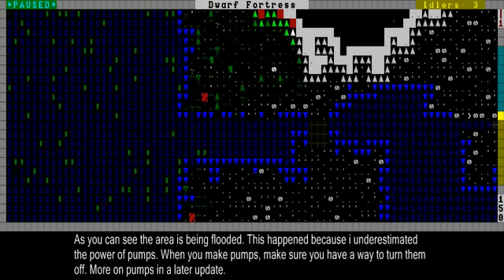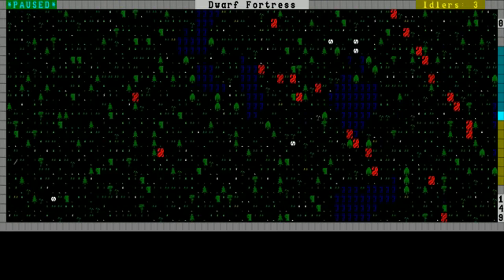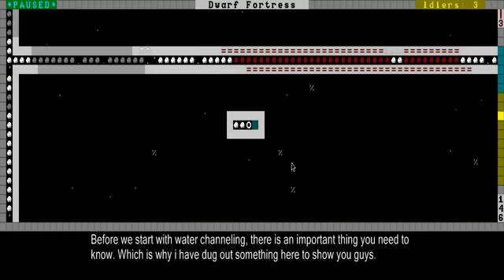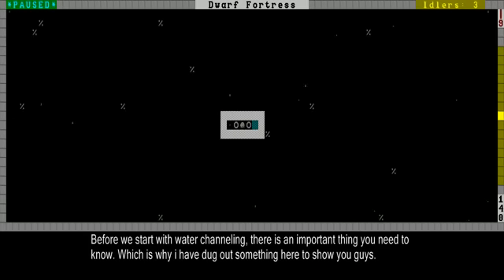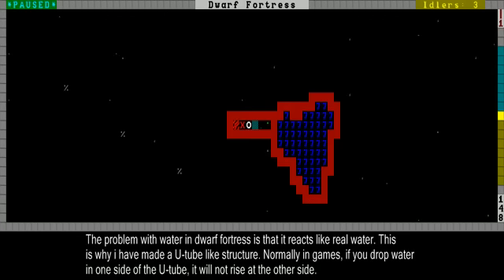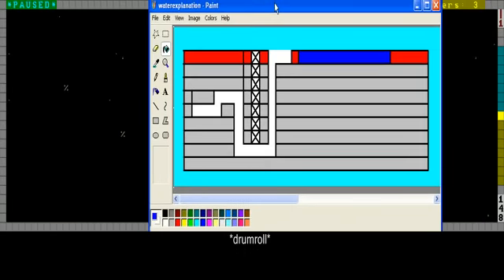Let's go on to an explanation. I've prepared something over here. This seems like nothing yet on the outside, but then we go down level — it shows my constructions, all the way to the bottom. I'm going to show you something about tubes and water. Look at my beautiful painting — this is basically what I did. I made this in MS Paint myself.